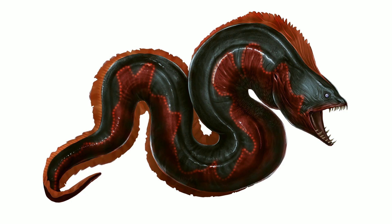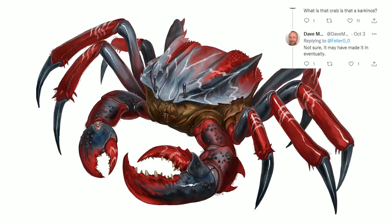Here we have some form of eel - a really awesome design, looks scary. I don't know the name, so if you do, put it in the comments. On Twitter I saw a few names being thrown around for some of these dinos that never made it in - if you have that knowledge, leave it below. Moving on, there's also a crab. Someone asked if it was the Karkinos and Dave said he wasn't sure - it may have made it in eventually. It could potentially have been the early idea of what the Karkinos became for Aberration.